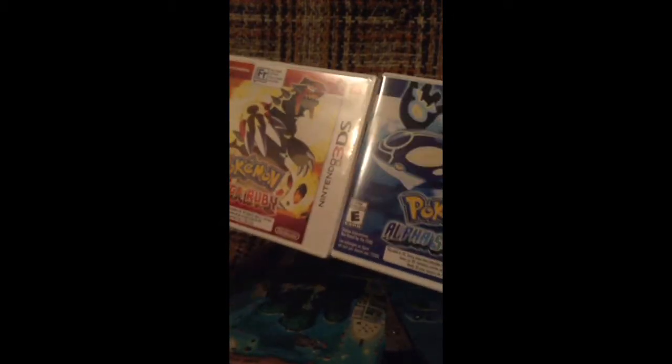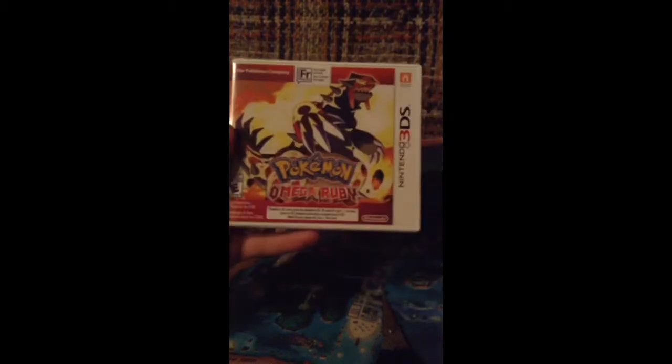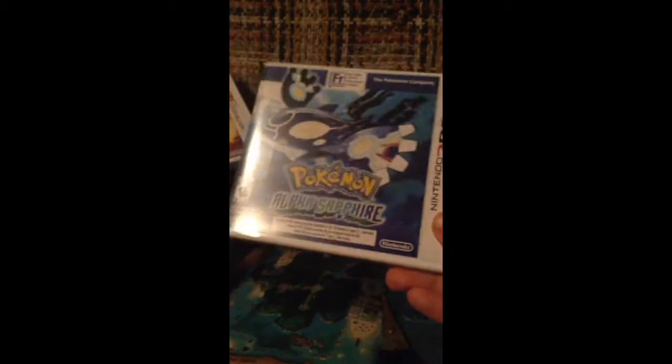If you guys want me to do a let's play or even a Nuzlocke-type thing, let me know in the comments. This has been the unboxing for Omega Ruby and Alpha Sapphire — it's probably really bad quality, but I couldn't really set this up much better. There's the map of Hoenn — hold on, upside down — map of Hoenn. See you guys later everyone!